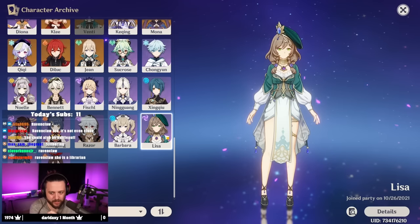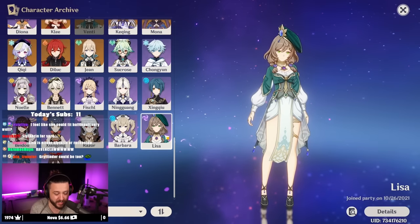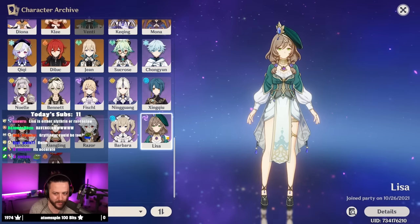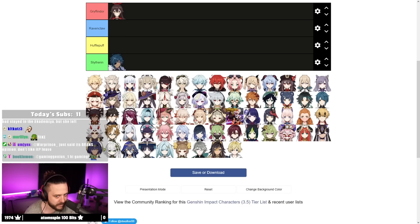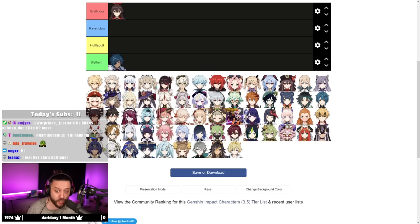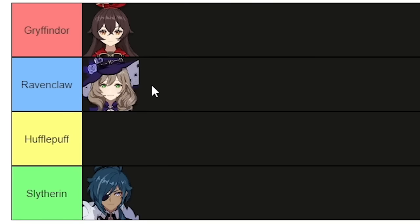Lisa is a tough one because we don't really know enough about her. I feel like Ravenclaw is just the easiest cop-out answer — it's probably the most accurate, but she only really fits intelligence. Hard work fits Hufflepuff, helping others fits Gryffindor, and cunningness fits Slytherin — everything can fit her on a surface level. I feel like Lisa would be Ravenclaw if she'd stayed in academia, but she left. I think Ravenclaw is a very surface-level take, but I don't know what else I'd put her in. Lisa goes in Ravenclaw for now.